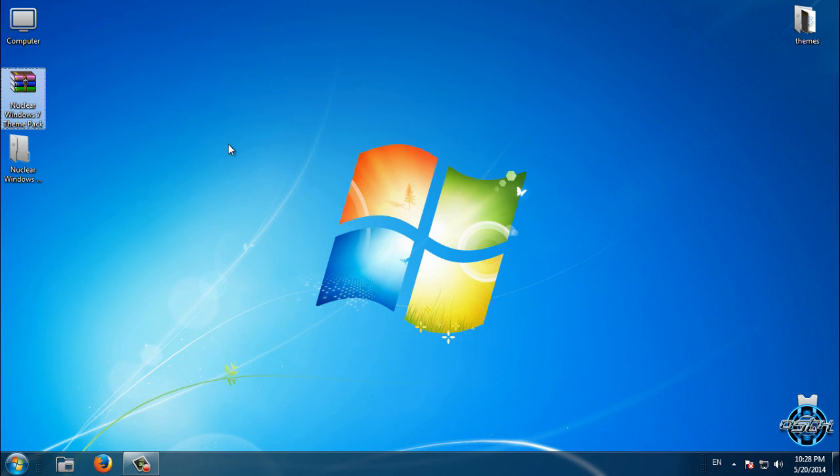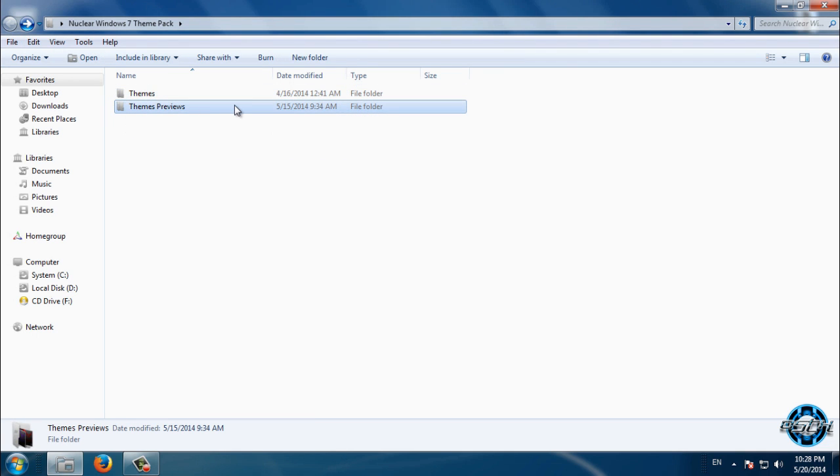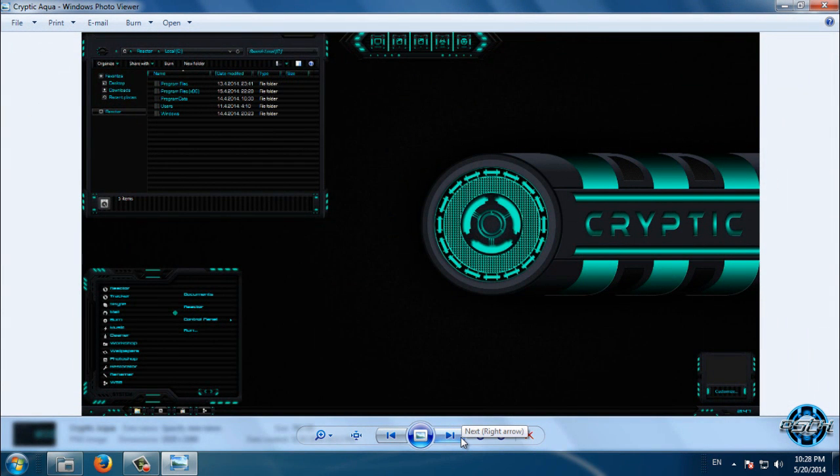Here's the pack. First we will take a look at the previews. There are 23 theme color combinations.